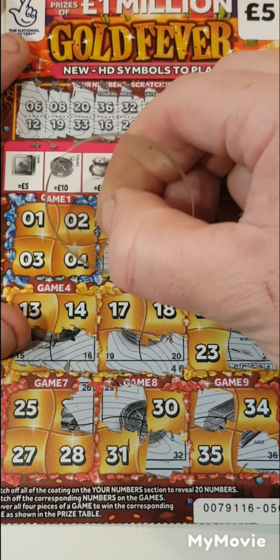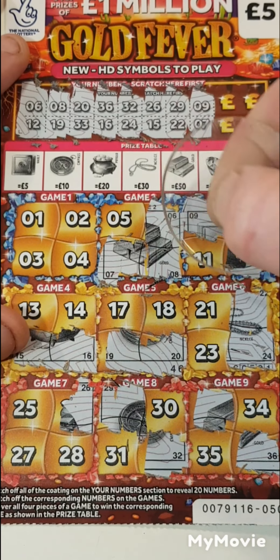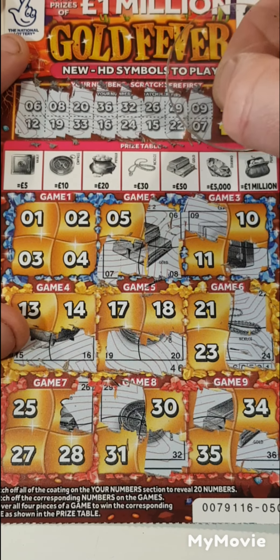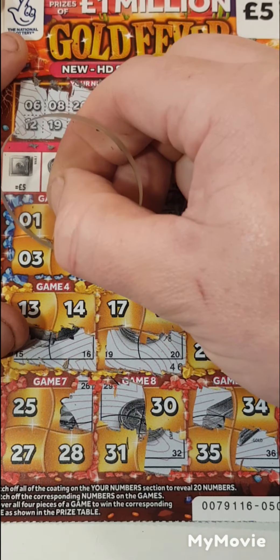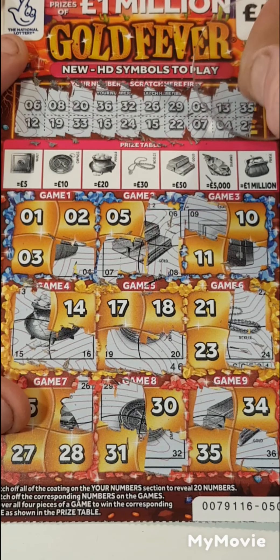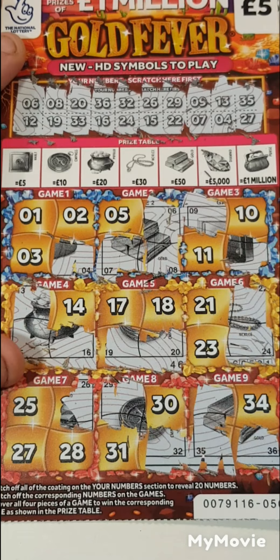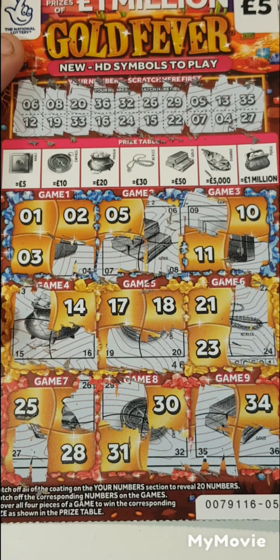Nine and seven. Let's find that gold — in fact the gold bars for fifty quid, that'd be nice. Thirteen and four, one off of that number, and thirteen. Twenty-seven and thirty-five. Nothing on that one.